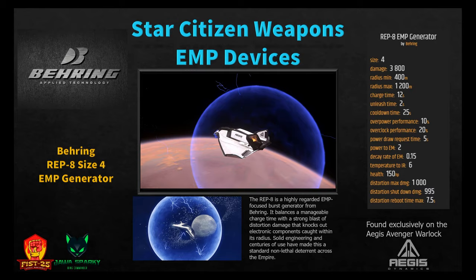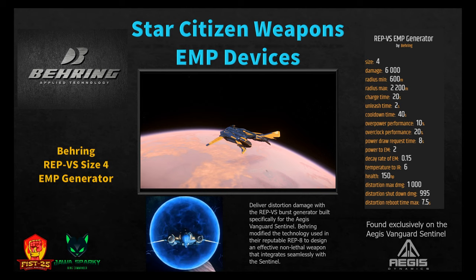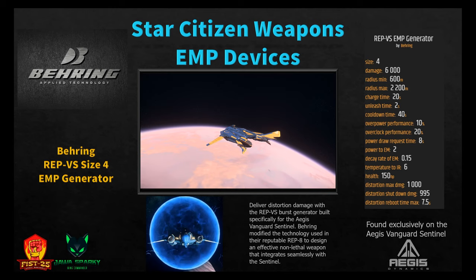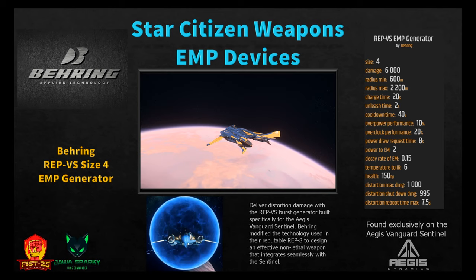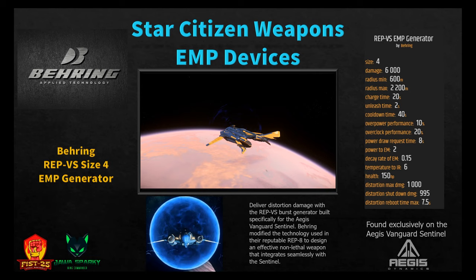Probably the best EMP generator in the game is the Rep VS size four generator, found exclusively on the Aegis Vanguard Sentinel. Bering modified the Rep 8 technology specifically for the Sentinel. It does 6,000 distortion damage — almost double what the Warlock's Rep 8 does. Minimum radius 600 meters, maximum radius 2,200 meters, so it can still do damage 2,200 meters away. Charge time 20 seconds, unleash time 2 seconds, cooldown 40 seconds. Power to EM is 2, temperature IR is 6.